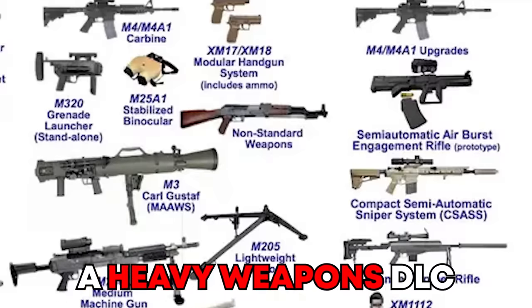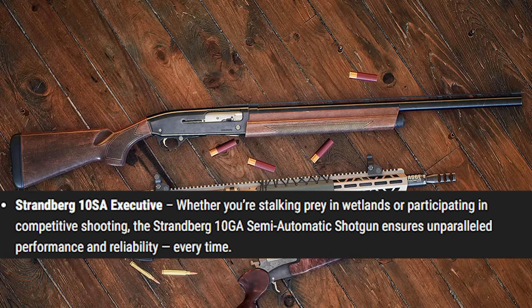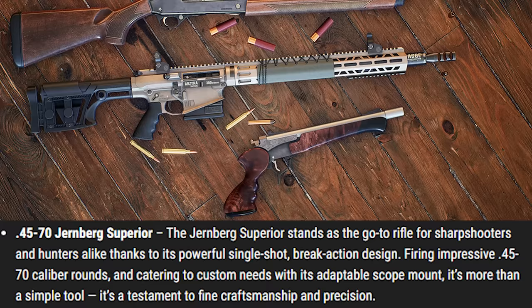Hunter Call of the Wild just gave us a heavy weapons DLC, but is it the heavy weapons DLC we asked for? I'm about to find out. So apparently they gave us a 10-gauge shotgun, a 300 Win Mag AR, and a 4570 pistol.